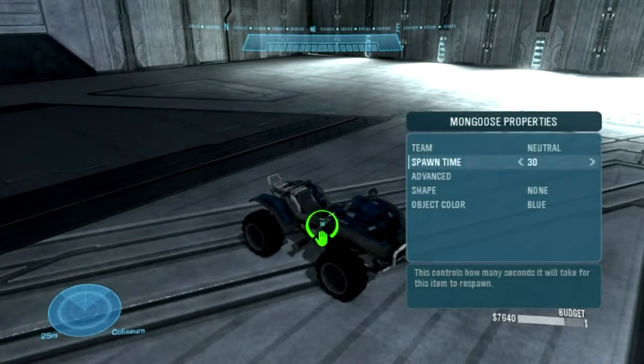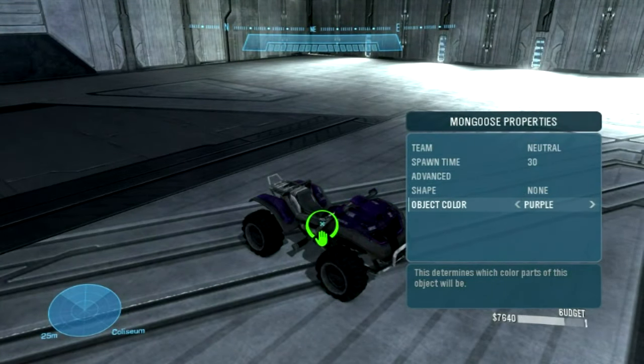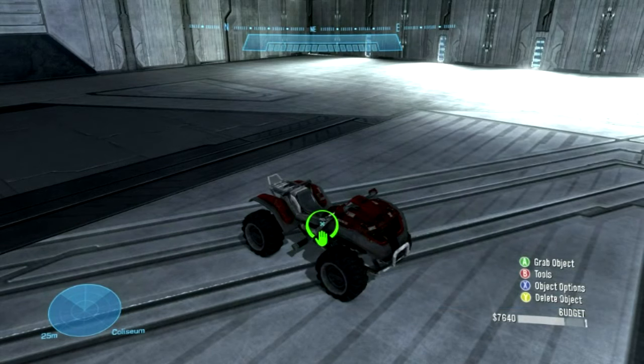As you can see, you can change the colours of walls, buildings, and vehicles — which we are doing now to this mongoose. I think we put it as red. This red's awesome. And there we go, it's now red.